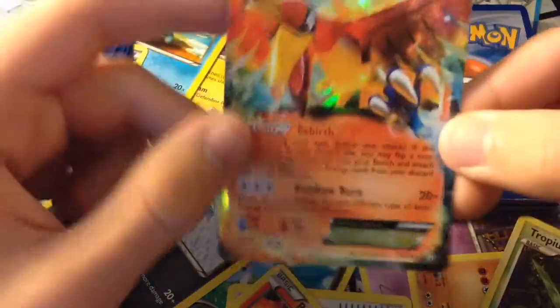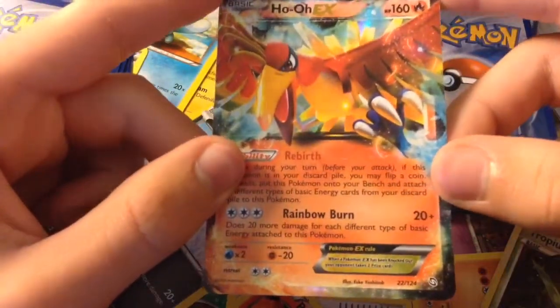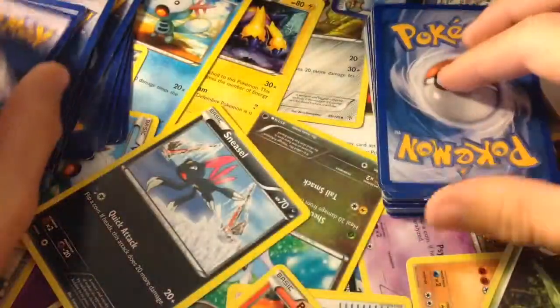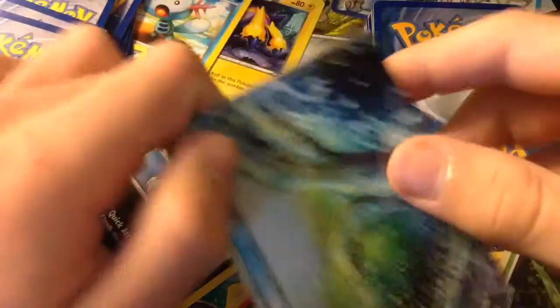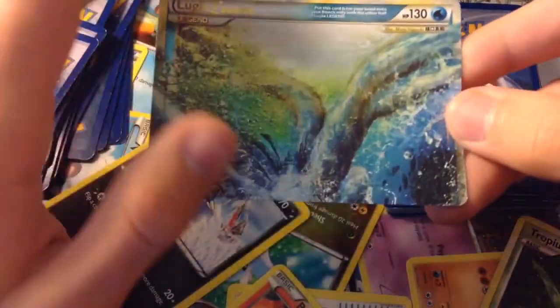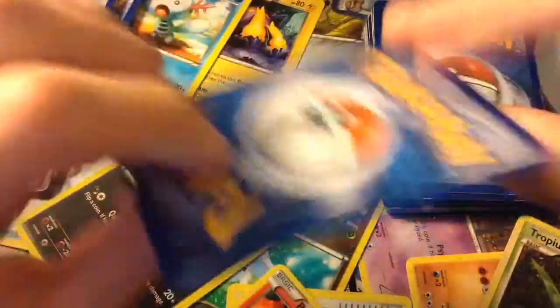Here is Ho-Oh EX — it knows Rainbow Burn, which does 20 more damage for each different type of basic energy attached to this Pokemon. Here is half of a Lugia Legend. I don't have the other half unfortunately, but I do have this half.